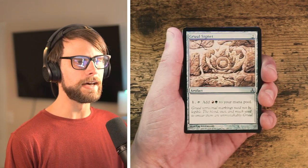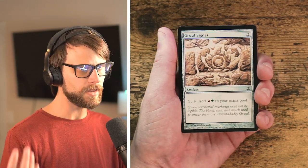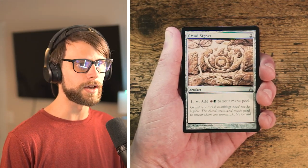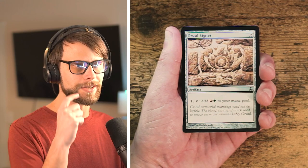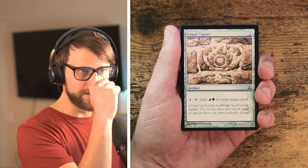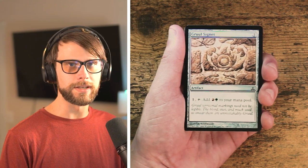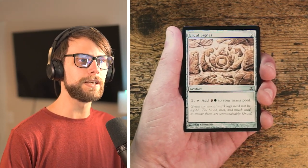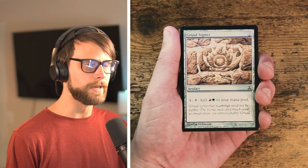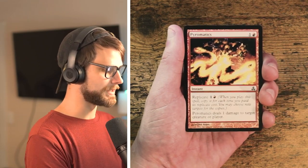Gruul Signet is part of a cycle — you tap it and add red and green to your mana pool. It's a two-mana artifact, and this original art version is really cool. These are always really good pickups once you know what color you're in — in the early turns of a draft they're great for setting yourself up for whatever you might find later on. I wouldn't hope to pick it first overall, but it's certainly an option.